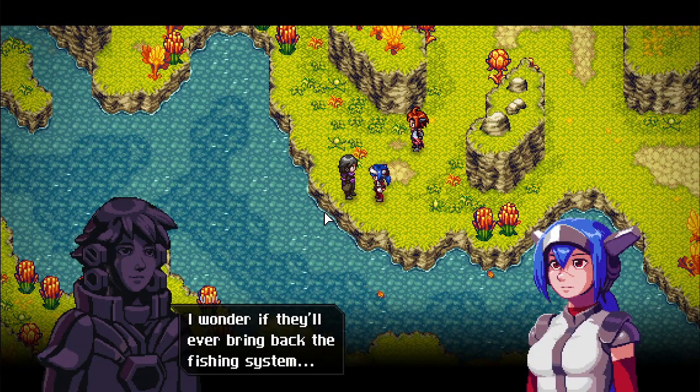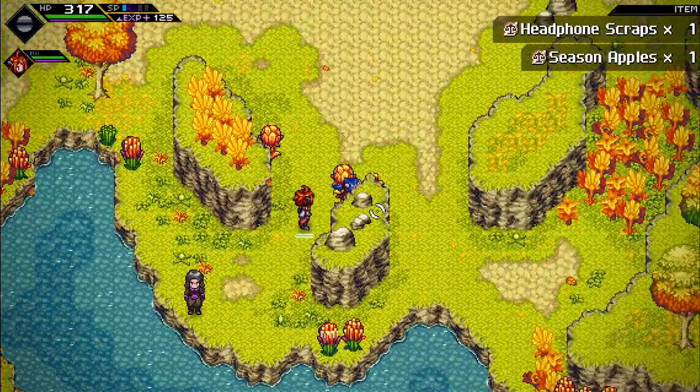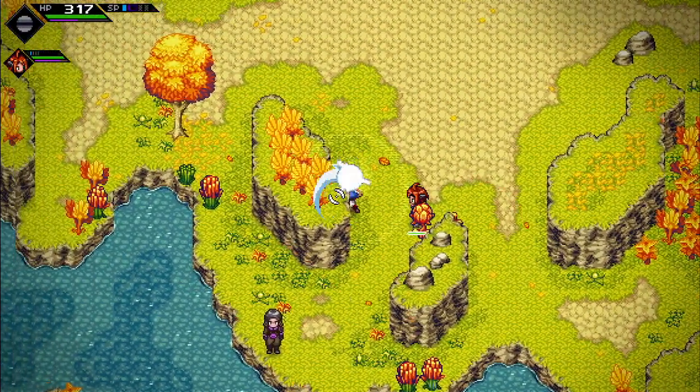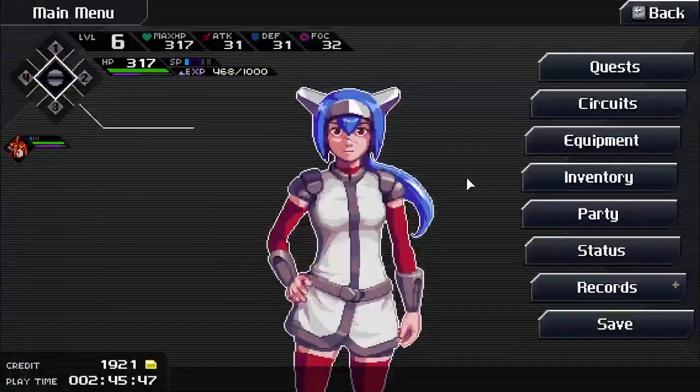Mentioning the fishing system. Talking to an NPC instantly ended combat — good to know. Swapping back to the preferred combat art.